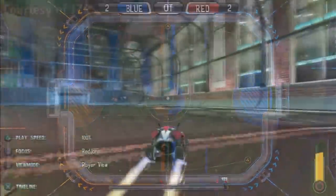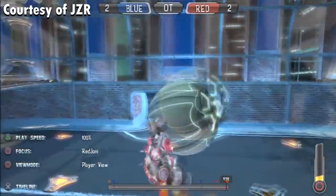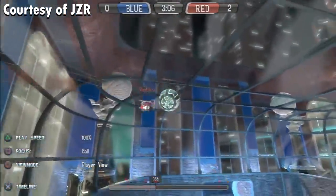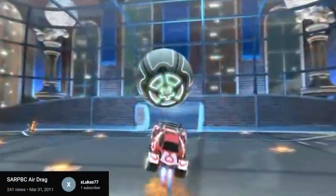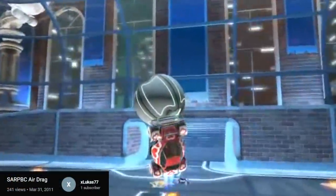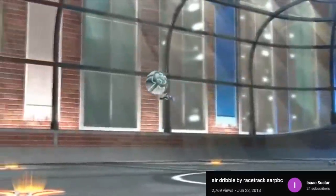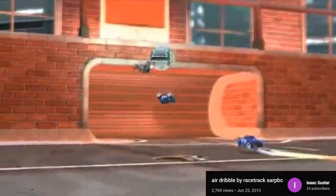Air drag is one of those terms that originated with SARP. With its more powerful boost and stronger ball hits, the physics in SARP Battle-Cars made intricate ball touches and maneuvers a lot more difficult than in today's Rocket League. But that didn't stop some players from pulling off multiple touches in a row as they guided the ball into the net. To the community at the time, it was referred to as an air drag, or an air dribble — the terms were pretty much interchangeable. When similar moves started to be performed in Rocket League, the two names lived on.